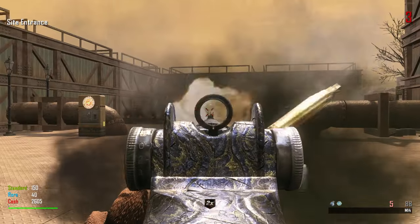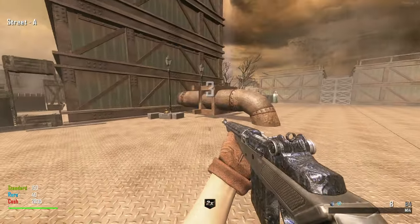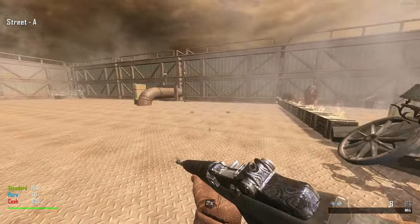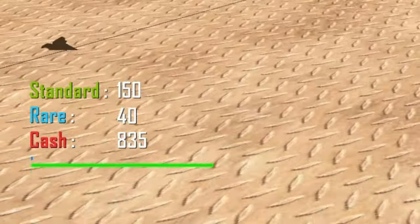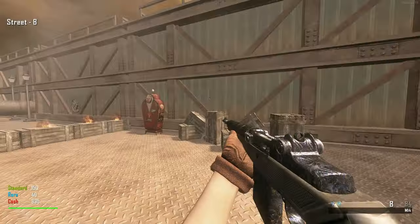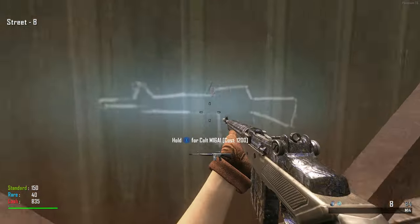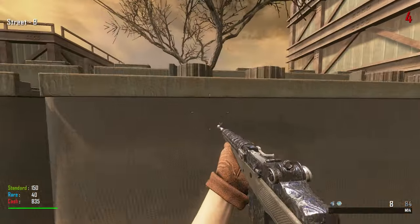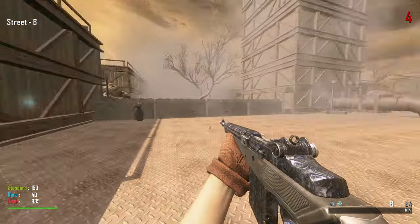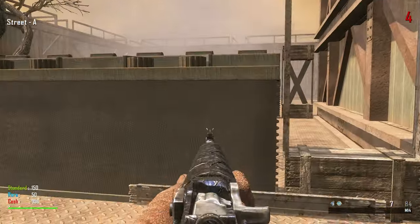I have a feeling this is going to get hard but we just have to get through these early rounds, because once the witches start going faster it could be pretty difficult. We have 150 standard salvage and 40 rare. We need to turn on the power first. We've got an M16 and a B23R on the wall.